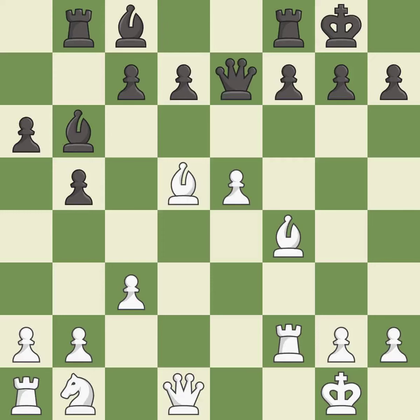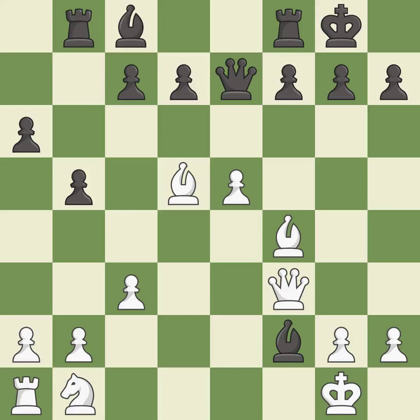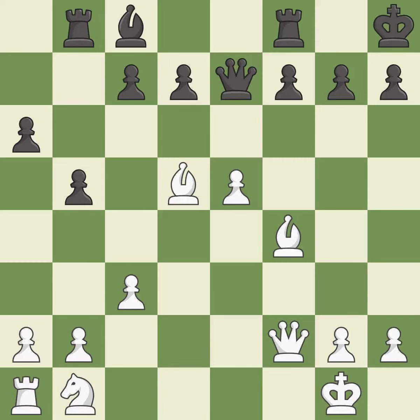This ignores a better way to win material — an inaccuracy. This activates a queen by developing it off of its starting square — excellent. Capturing that rook wins material. Takes back. This ignores an opportunity to offer an equal trade of pieces. This allows the opponent to fork pieces — it is a mistake. This develops a knight off its starting square, getting it into the action. This threatens to reveal an attack on a bishop. This allows the opponent to win a tempo by threatening a rook — an inaccuracy. This overlooks an opportunity to win a tempo by threatening a rook and allows the opponent to pin a bishop — an inaccuracy.